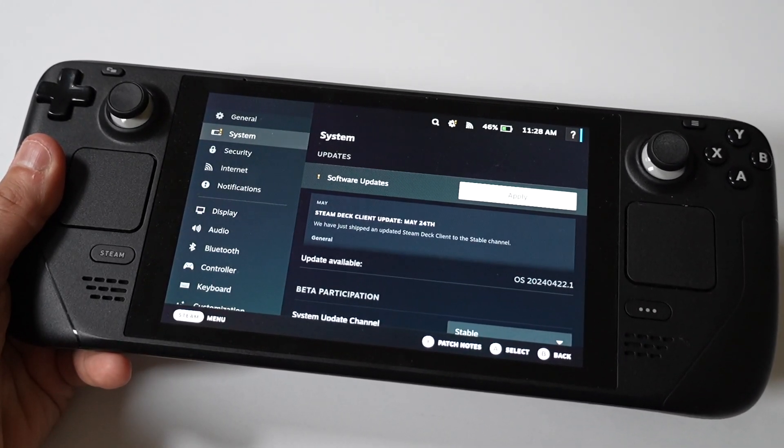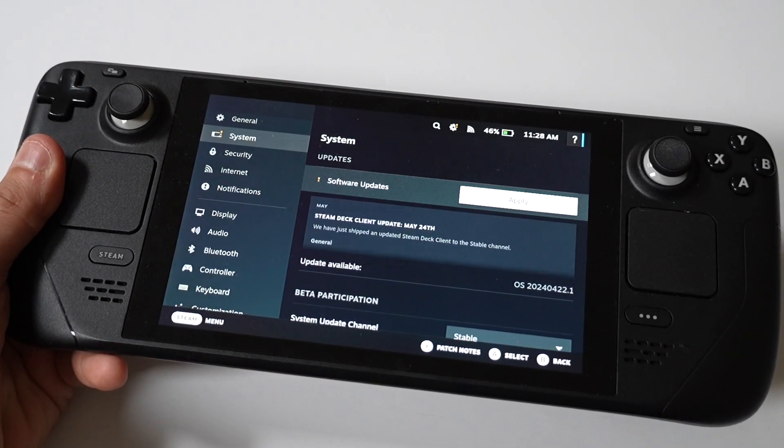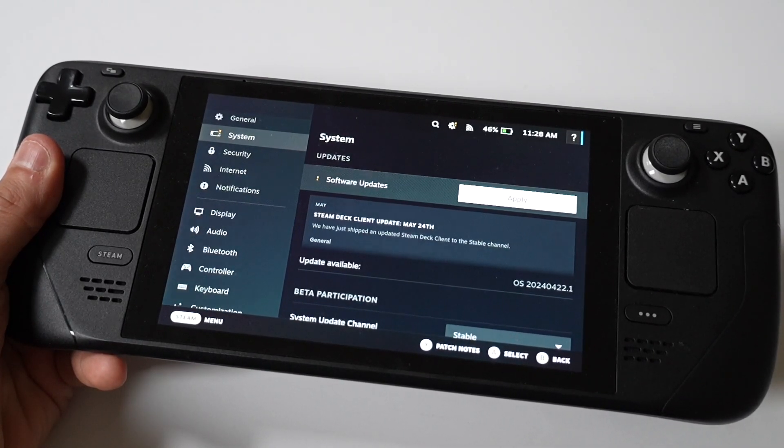Next thing you want to do is check for Software Updates. Go to Settings again, then System, and you're going to see if you're due for an update. Updating fixes any glitches.